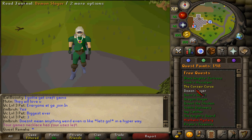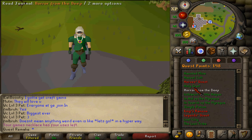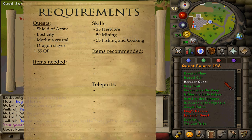Hi and welcome to my guide. Today we will be completing Hero's Quest. The quest requirements are Shield of Arrav, Lost City, Merlin's Crystal, Dragon Slayer, and have at least 55 quest points.